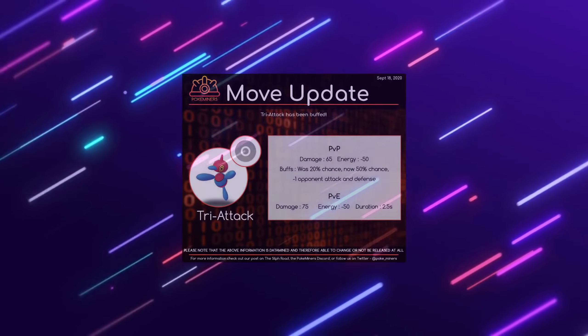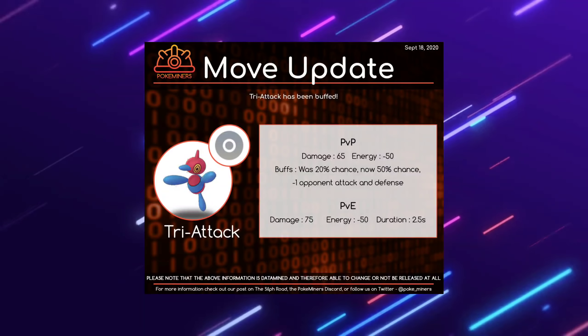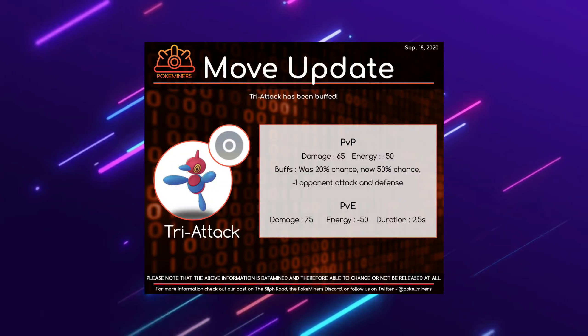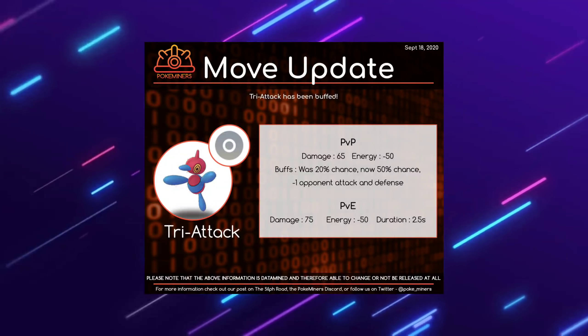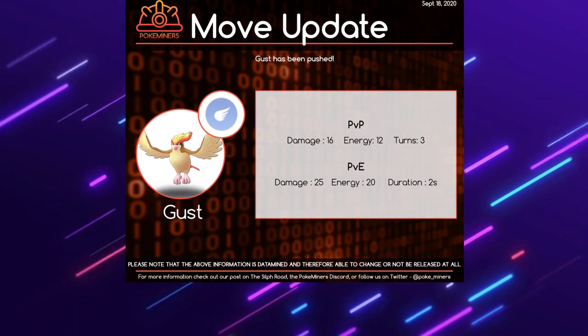Taking a look at the current raids, you have some shiny variants that you can go out there and hunt if you're looking for them, as well as Aerodactyl. Its CP is going to be higher than Great League, so you're going to have to trade it, but you should have some Aerodactyls.